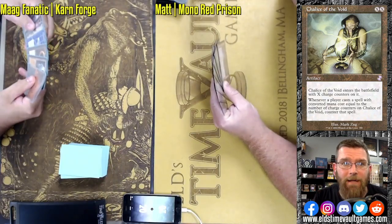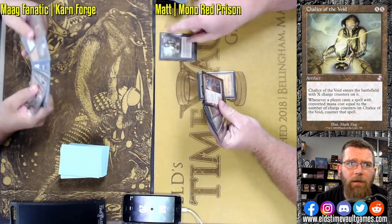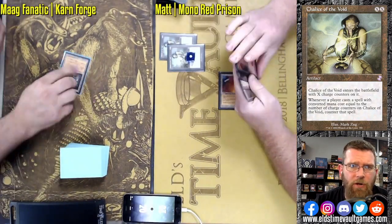Welcome to Fast Effect Double Speed Magic the Gathering from ELD's Time Vault Games. We have some spicy lists here: Mono Red Prison versus Karn Forge.